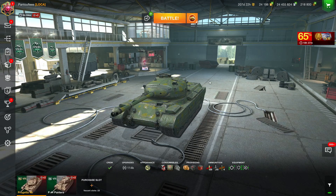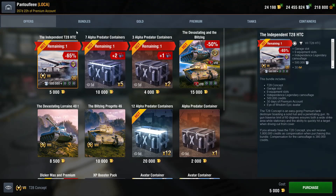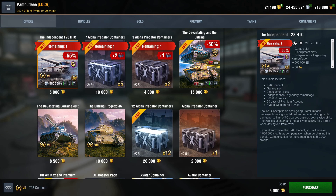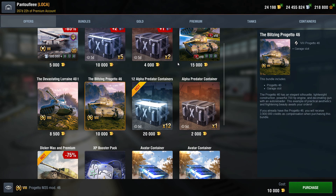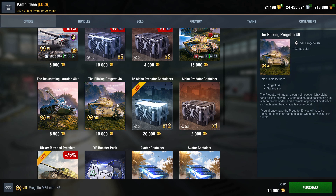Hello everyone, Pentuf here today for a new win shop video concerning the Progetto 46. As you can see, there is both the Lorraine and the Progetto available in the shop. If you have to choose between both of them, I'm not gonna make you wait longer — you should go for the Progetto 46 because in my opinion it's a better tank than the Lorraine.